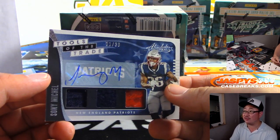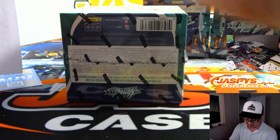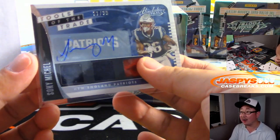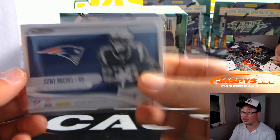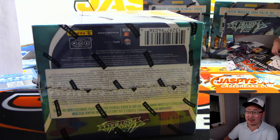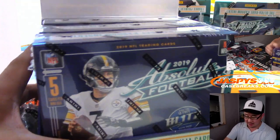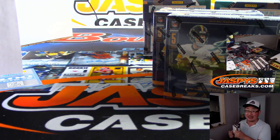Three-color patch autograph, Sonny Michel, 21 out of 30. Edelman I think is going to be solid. Kenny Galladay could have a breakout year. Christian McCaffrey — I mean, are you in a PPR league? McCaffrey would be good in either format, he's really versatile. He's going to be involved in that offense a lot.